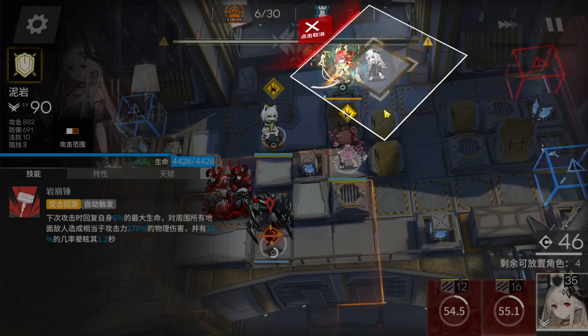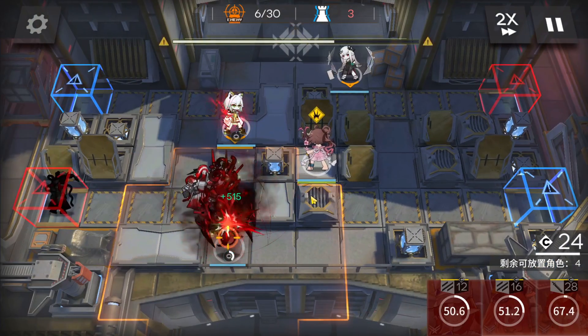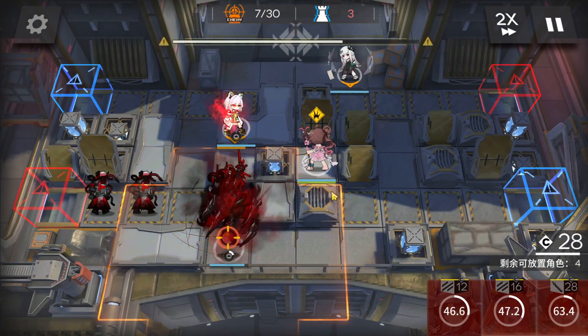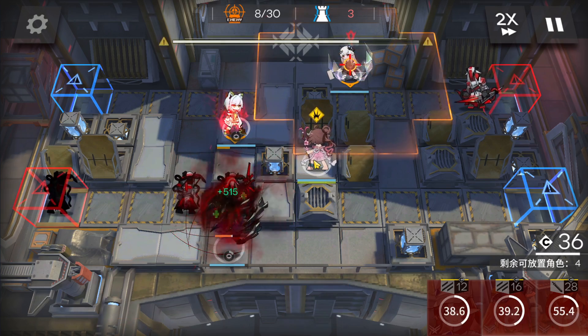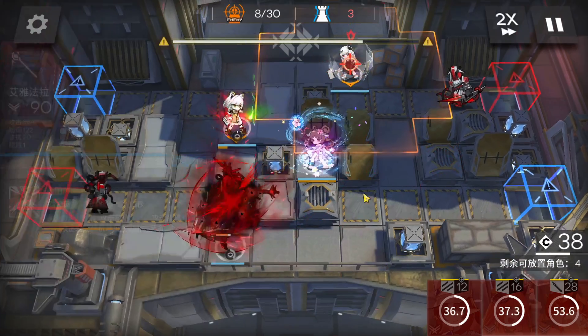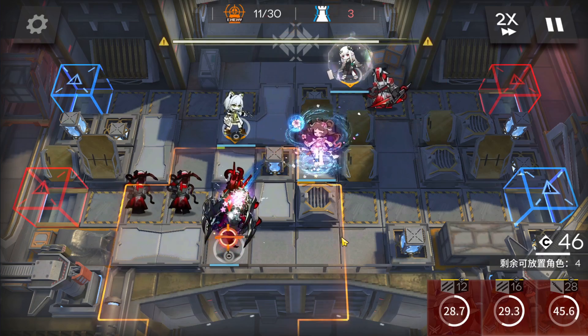Now I have to kill the enemies on the top side. Place Mandrok here facing down, then you can retreat the Sultor. This way Monster will take less damage.